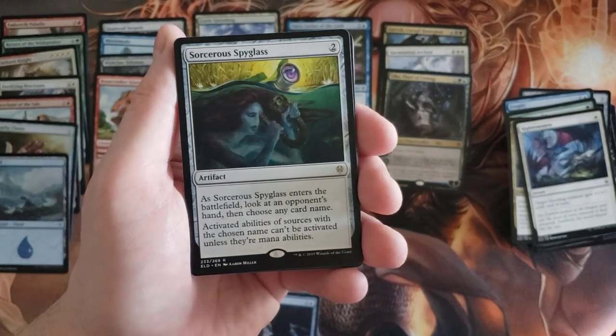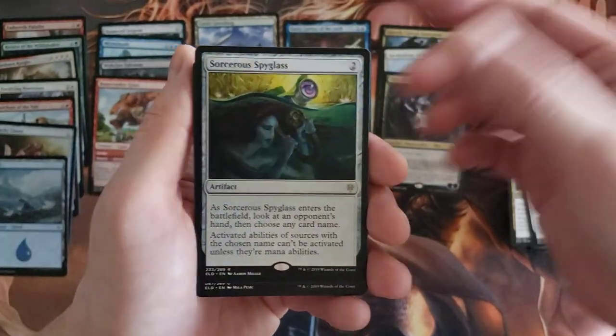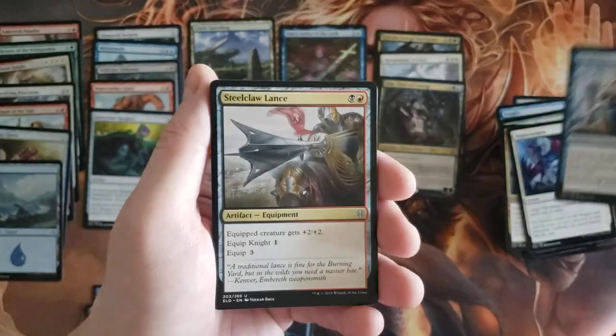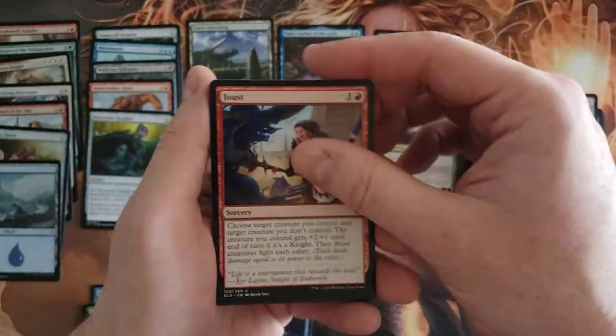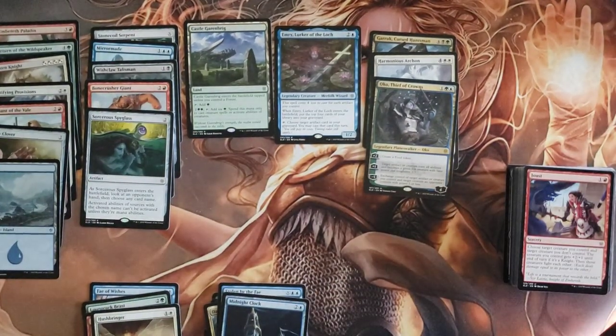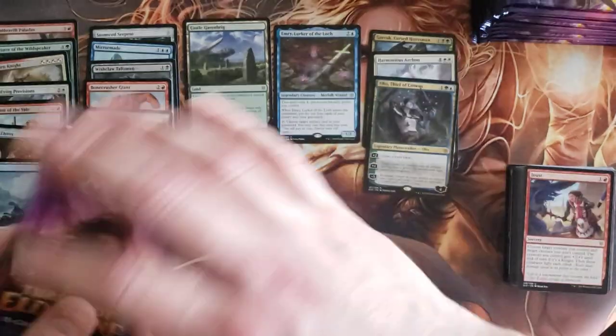Sorcerous Spyglass — seems like a kind of cool card. Syr Elanor, Steelclaw Lancer, and Joust. Okay so let's move on to the final 12 packs of the box. Let's see what our last mythic is — maybe we'll get two mythics, maybe, maybe.